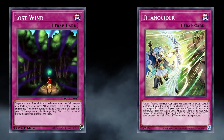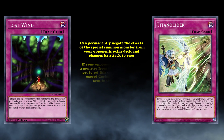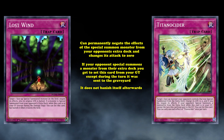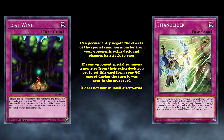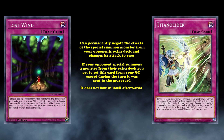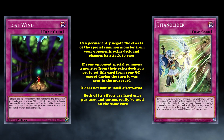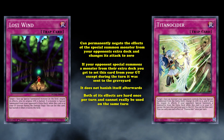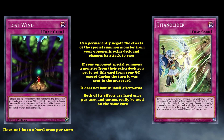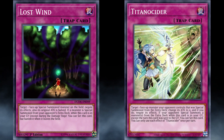There is also a similar card called Titanocider, which can permanently negate the effects of a special summon monster from your opponent's extra deck and change its attack to 0 instead of just cutting it in half. Also, if your opponent special summons a monster from the extra deck, you get to set this card from your graveyard, except during the turn it was sent to the graveyard, and it doesn't banish itself afterwards — meaning you can continuously use Titanocider's effect over and over during a duel. However, Titanocider only works on monsters special summoned from the extra deck specifically, which means you can't use it to stop other types of special summon monsters like Lost Wind can. So while Titanocider technically has better versatility by changing a monster's attack to 0 and having the availability of coming back infinitely, Lost Wind's being able to come back immediately and being usable on more targets does make it better.